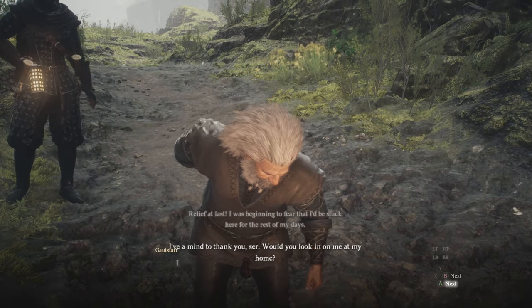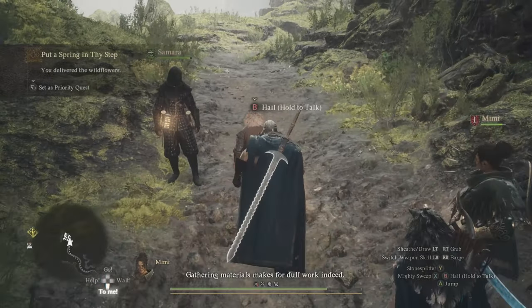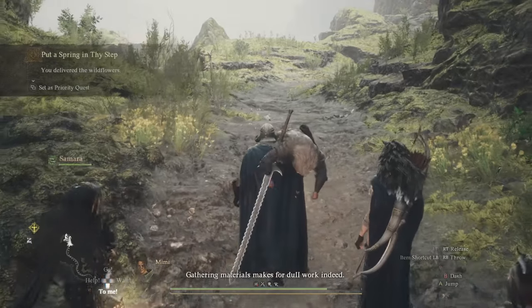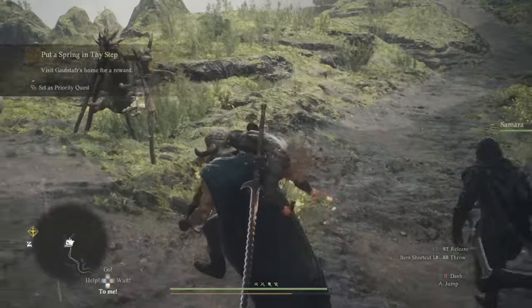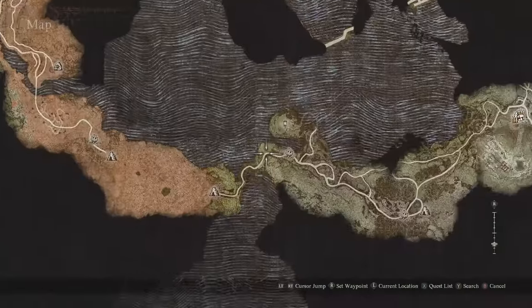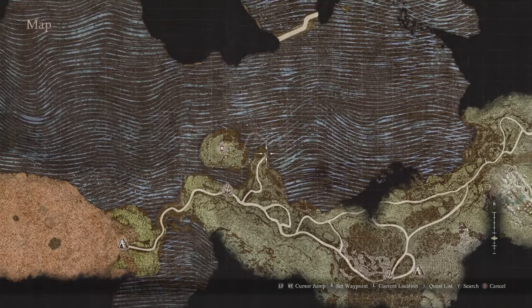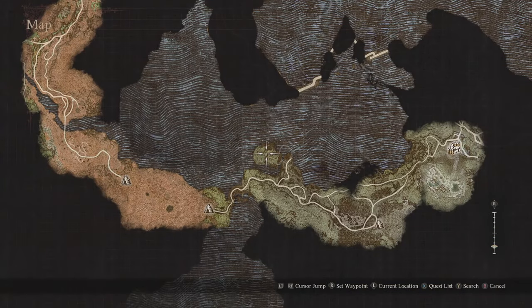Once you've spoken to this guy and given him the herbs, he's going to ask you to lead him home. You can either let him walk — though he'll take forever — or you can pick him up and move faster. Be careful, there will be enemies on the way. Come over to the right past the campsite, follow the little path all the way around, and the Windwalker's Home is this guy's home.